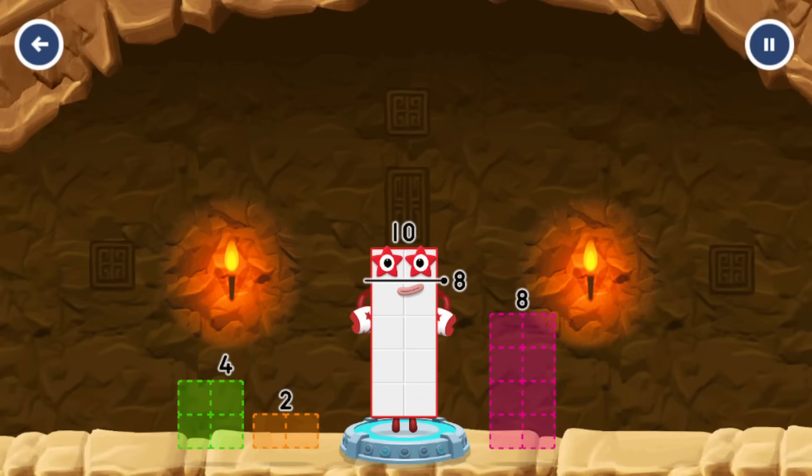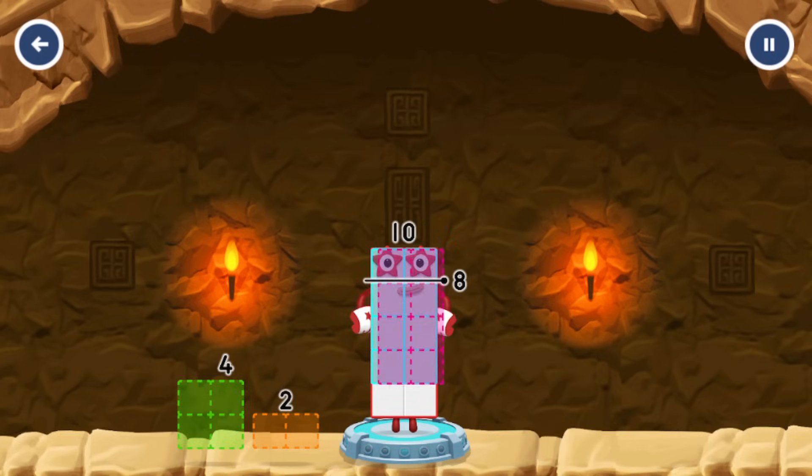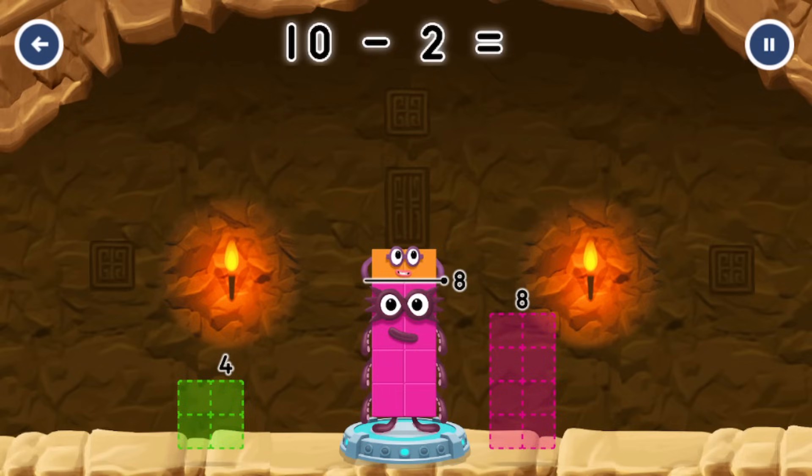Take number blocks away from ten to leave eight. Try a smaller number. Eight. Try again. Two. That's right, ten minus two equals eight.